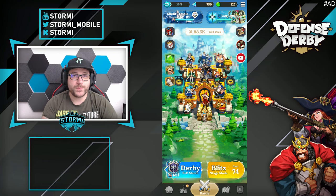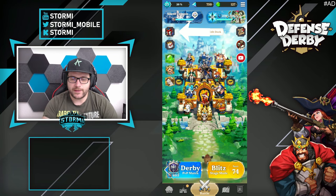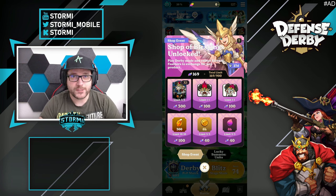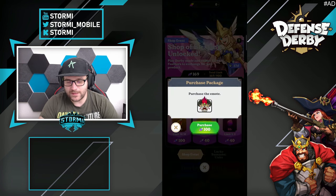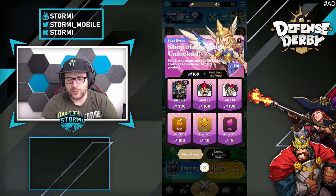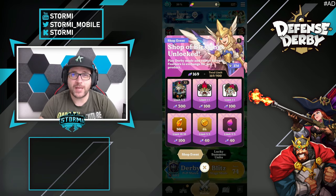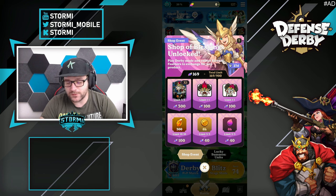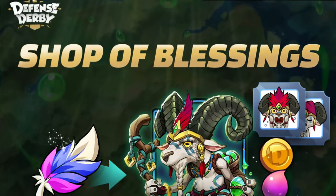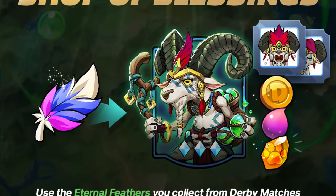The two remaining emotes can be obtained at an event. Click the little gift icon on the top left side to reach the event section. The first event is the shop event where you can redeem the two missing emotes — you can purchase them with eternal feathers. You can collect up to 900 for free, and they cost 100 each. You can also get the rare Black Umanza here by spending 300 eternal feathers.